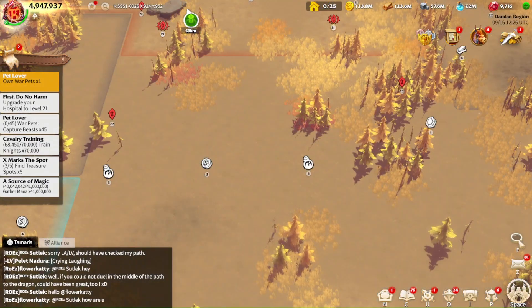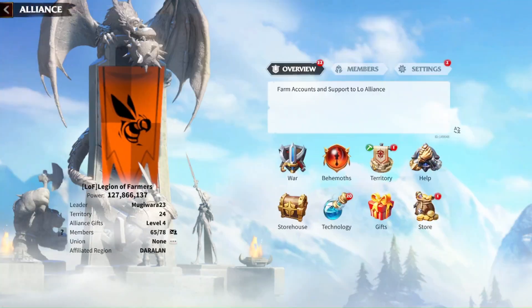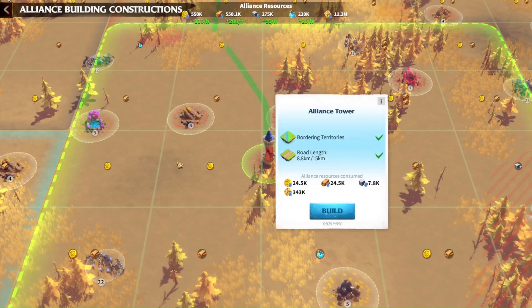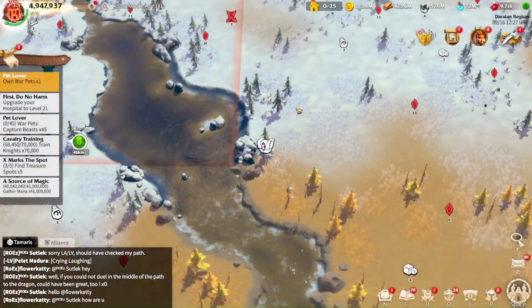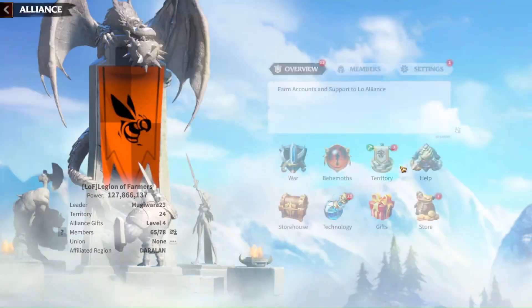Let's start with what limitations there are when building towers. The best way is to try building one. When you try to build a tower it will tell you: are the territories bordering? Is the rod length at the limit? The limit being 15 kilometers. If it's good, you can build. Let's try in another position — here there is a river between this flag